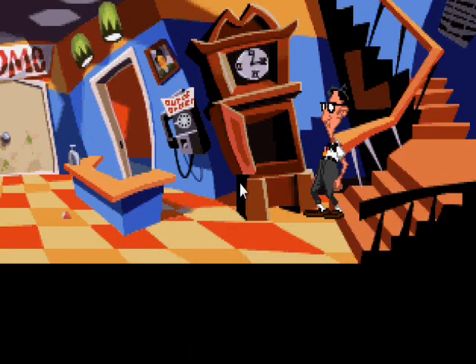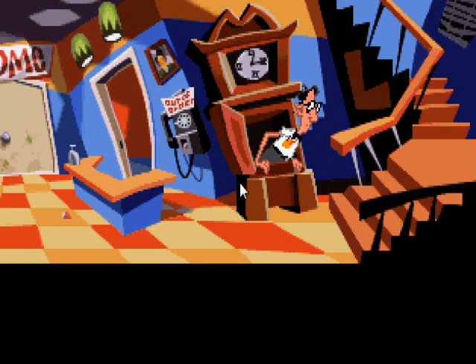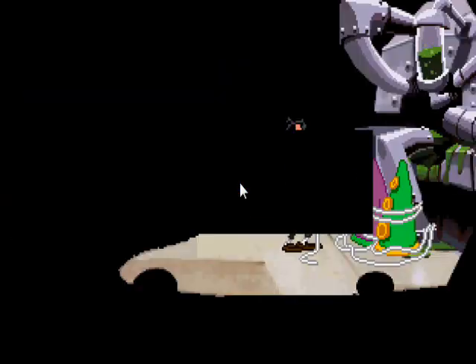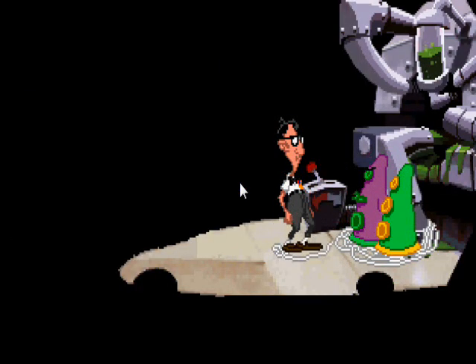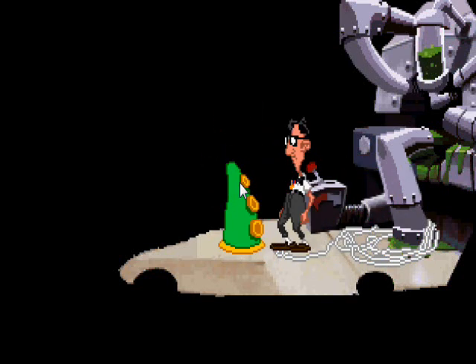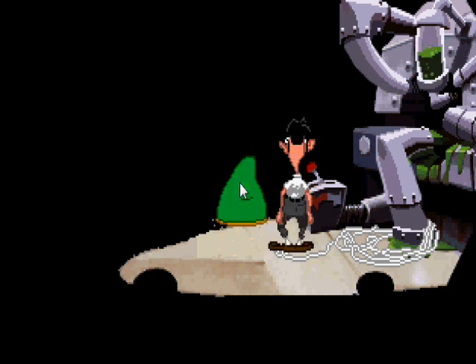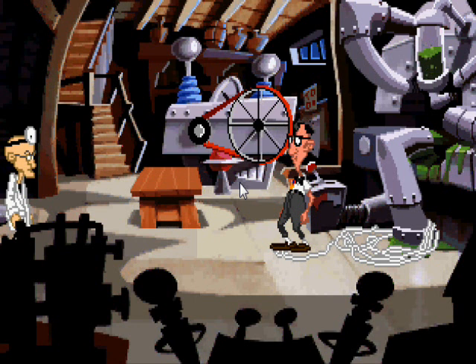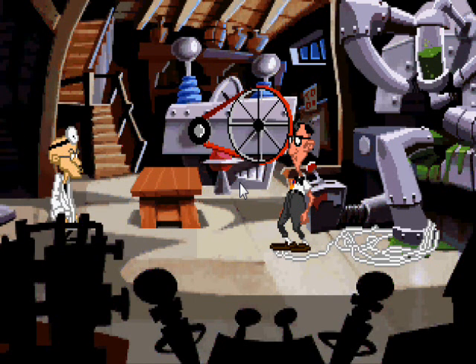You go up to this big motel slash mansion where Bernard happens upon the Professor's laboratory. Meanwhile, the other two characters, Hoagie and Levan, are told by the Professor he's only taken them captive because Purple Tentacle is so dangerous. But Bernard unwittingly releases both of them and starts the chain reaction of events — the story basically — which is to prevent Purple Tentacle from taking over the world.